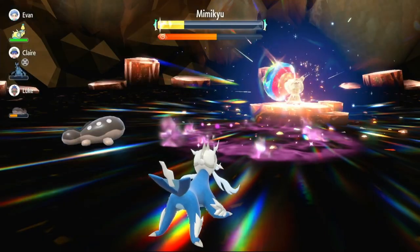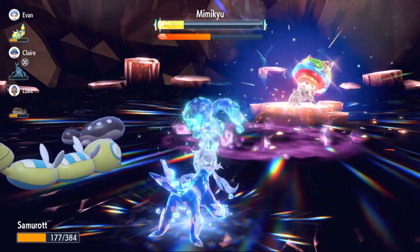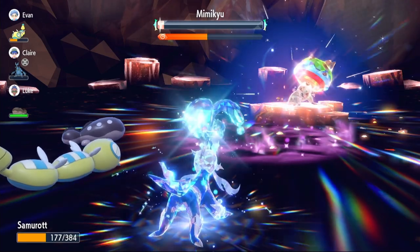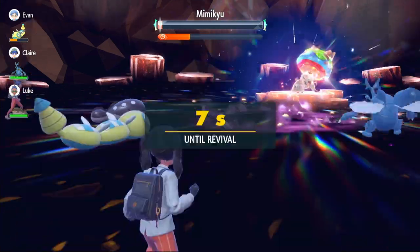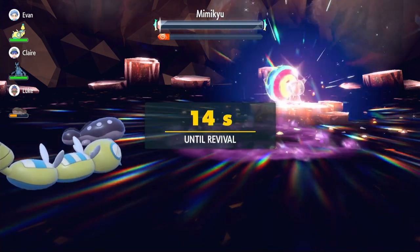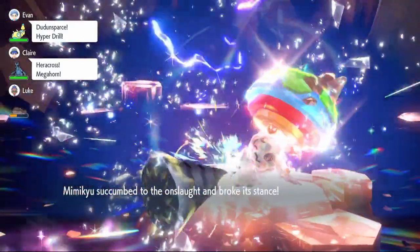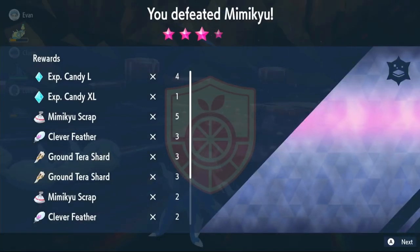We're going to Terastallize here and use Swords Dance — it probably uses Play Rough but doesn't kill us. Plus 2 Razor Shell — does it do a lot of damage? It does a lot — nearly takes out the shield. We don't get the Defense Drop, but we get enough health back to survive Play Rough. It uses Wood Hammer instead — and that takes us out. We're in a really sticky situation; this Mimikyu has been a tough raid. We come back — we're going to use Razor Shell with no Swords Dance. It dodges the attack. The one time we miss — damn that 95% accuracy. If the AI teammates can take out the shield we can still win. They do take out the shield with Hyper Drill and Megahorn, and actually take out the rest of the Pokémon. Amazing! I think one more Razor Shell from us would have finished it off anyway, but it's nice to know they were doing that much. That was a close one — we were weak to Mimikyu but we still got it in the end.